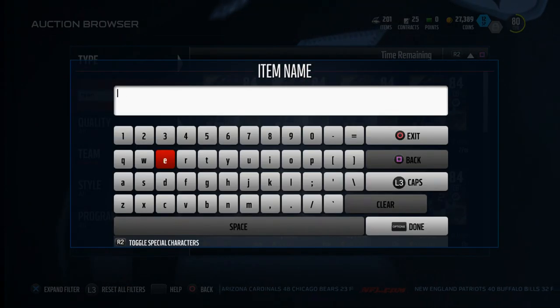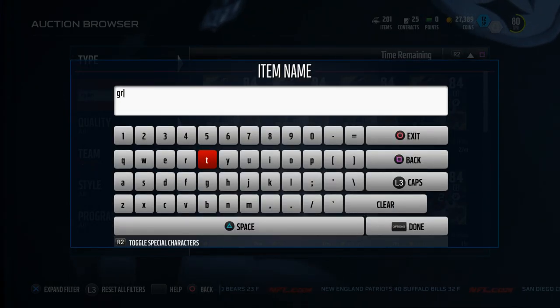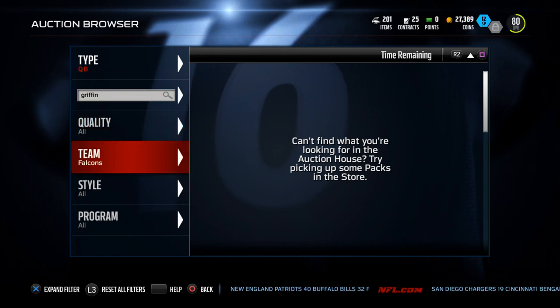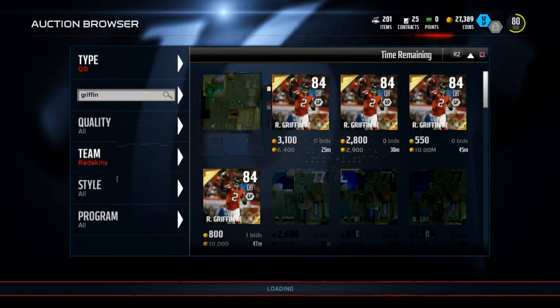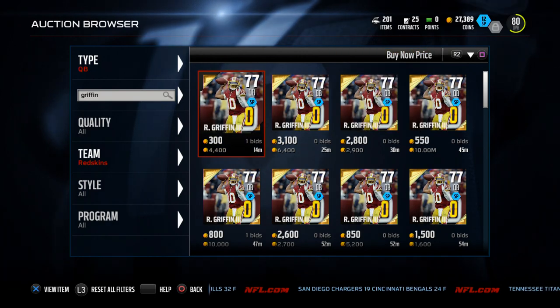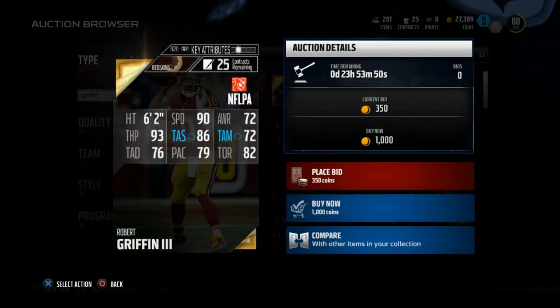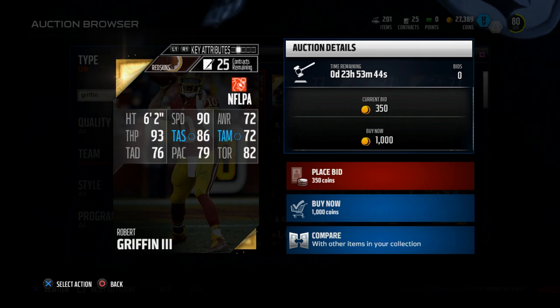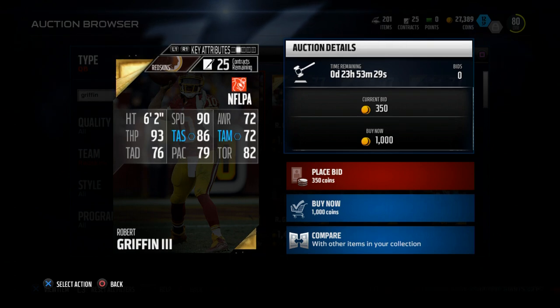I want to give you one more option today, and that is Robert Griffin III. If you're looking for a mobile quarterback — pure mobility — while he can throw the football some, what I'm really focusing on is mobility. He comes from the Washington Redskins, and he's not very pricey. For about 1,000 coins you can pull this off. He's got 90 speed — 90 speed! He's got 93 throwing power. Accuracy stats are kind of suspect, but he is the second fastest quarterback in Madden Ultimate Team behind Michael Vick, who is very expensive. For only 1,000 coins, you can get a 90-speed quarterback on your team.